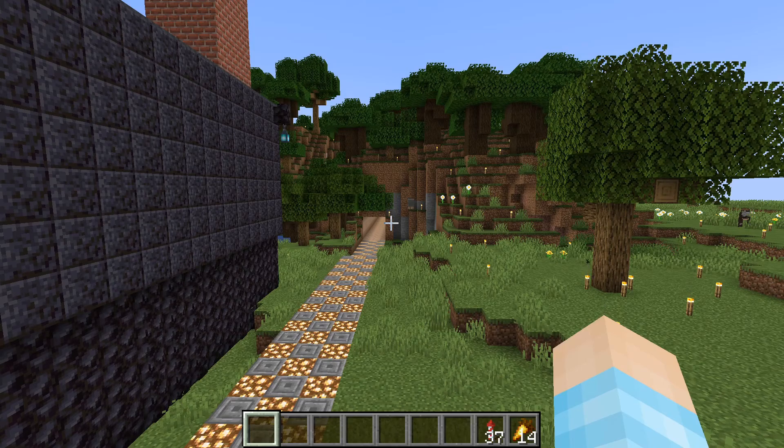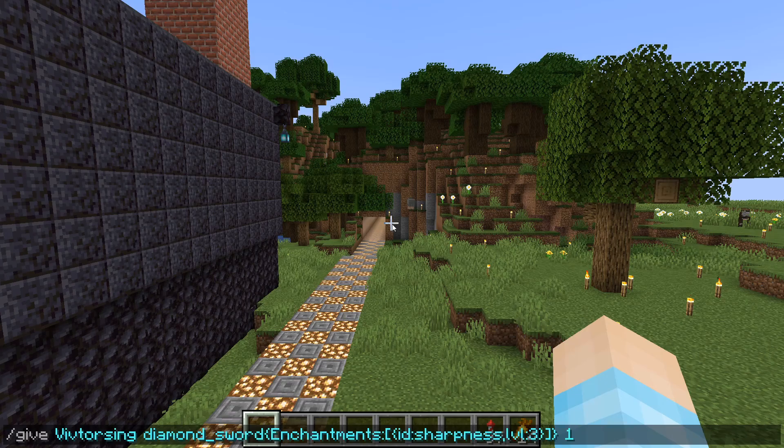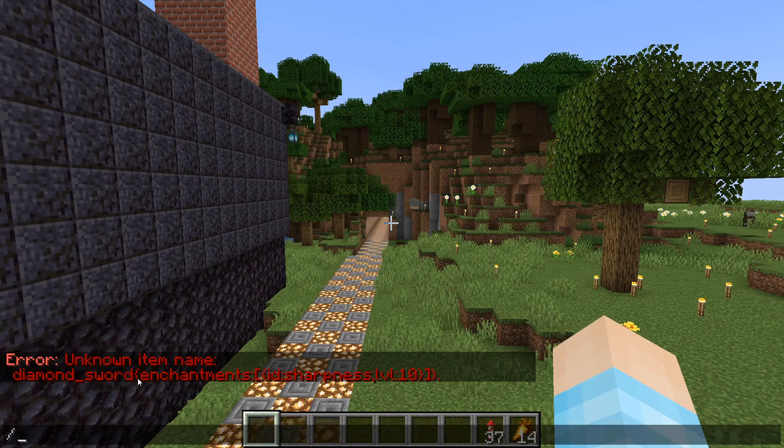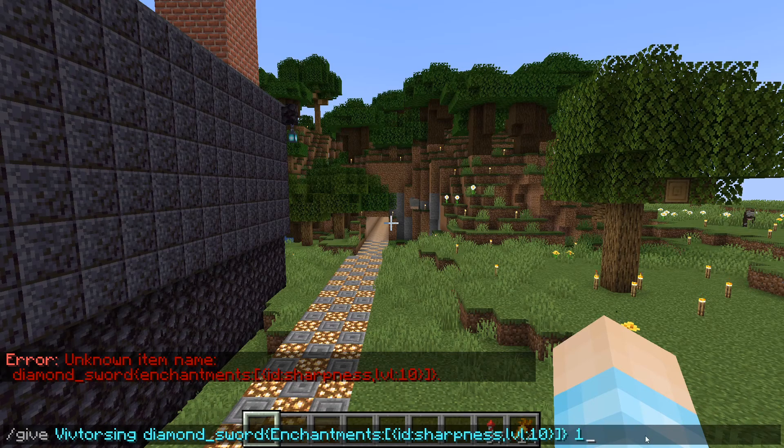A lot of people pretty much play on servers and they run commands. And a lot of times, let's just use this command for example — a diamond sword command with sharpness 10. Now if you run this command, it can say unknown item name and it doesn't work. So usually everyone comes and says it doesn't work. Usually your server has plugins or mods installed that prevents some of these commands from working.